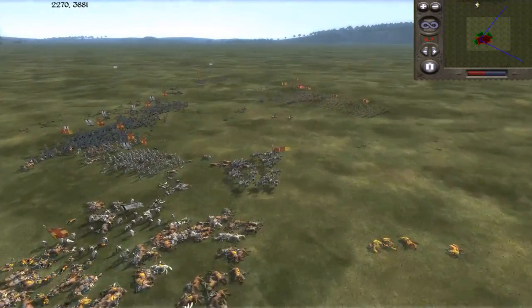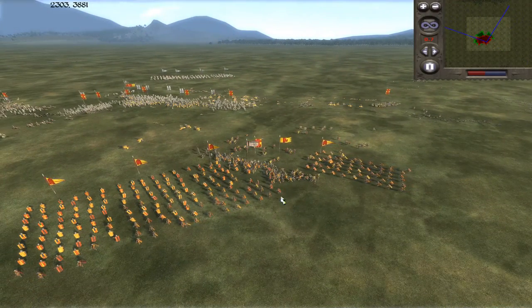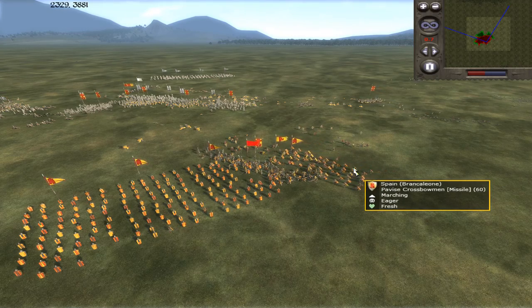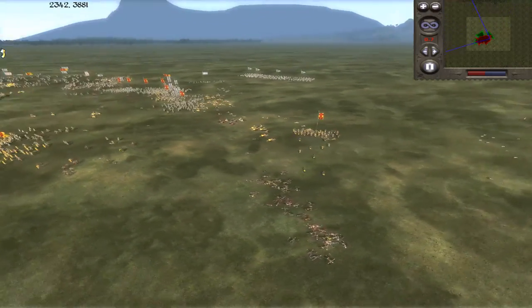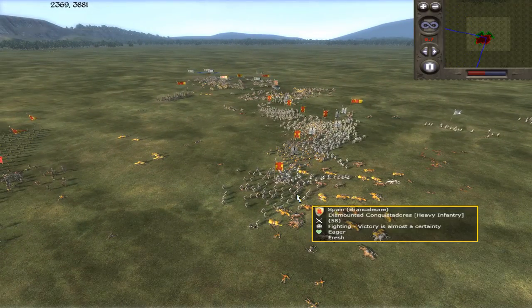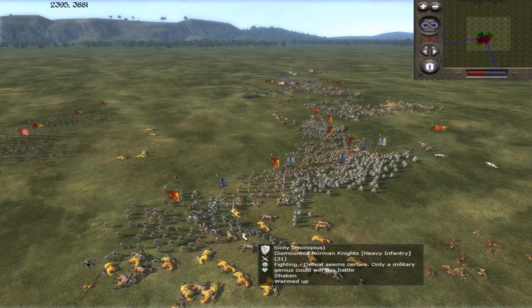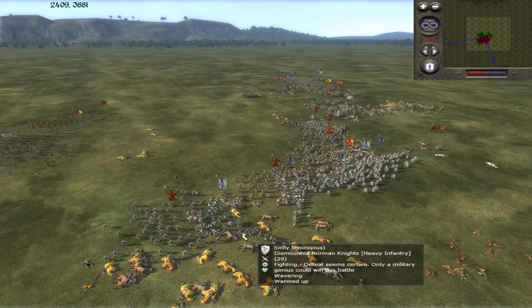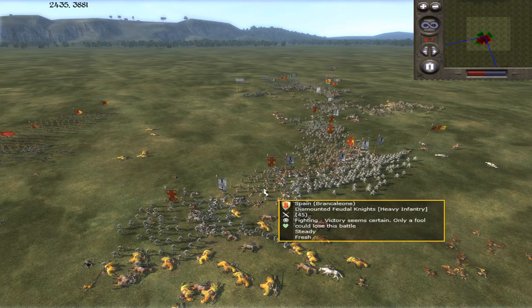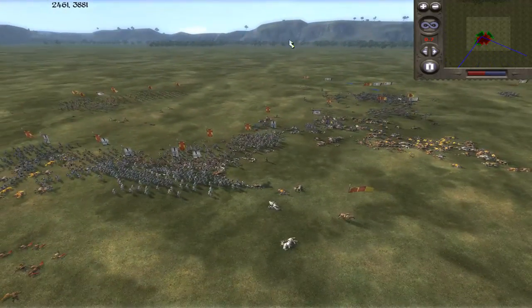I think we're more evenly matched there. The pike militia... I was hoping to get into his Pavise units, but I just can't. It's difficult to go toe-to-toe with Spain in an infantry engagement. These units are gonna hold out, but they're just not gonna work. In particular, this Norman unit, which I hoped to use to flank a feudal knight unit, is in turn flanked by Conquistadores. It's just not gonna work.